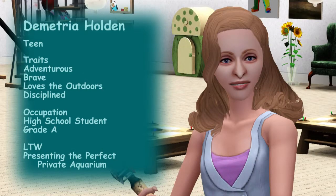Demetria's traits are adventurous, brave, loves the outdoors, and disciplined. She's a grade A student but not on the honor roll. Her lifetime wish is presenting the perfect private aquarium — she's got quite a lot of perfect fish in her inventory but still has a few more to collect. It's getting very cold outside heading into late autumn, so she'll be concentrating on fishing at the wishing well inside the house through autumn, winter, and early spring.